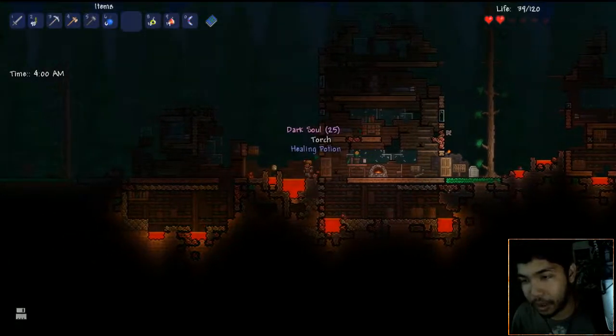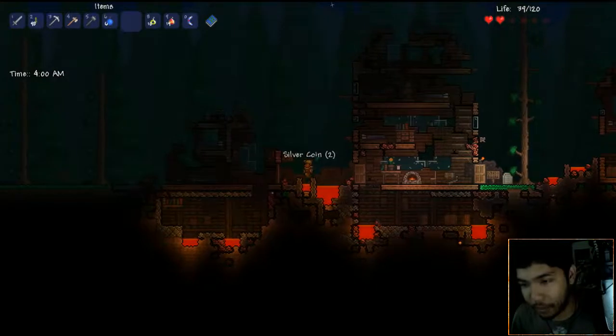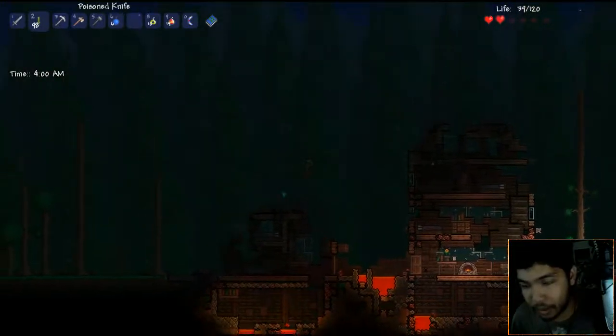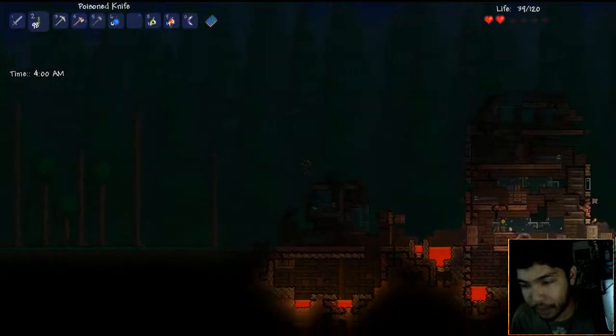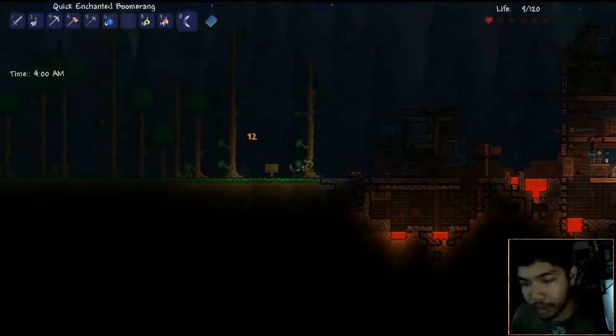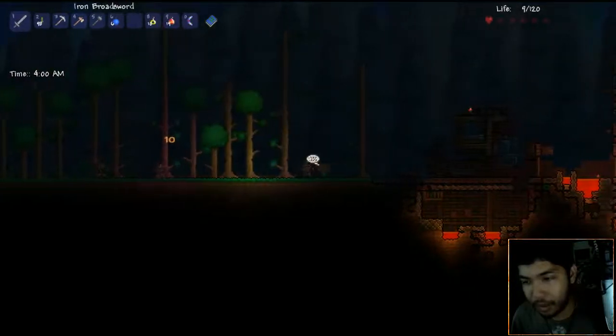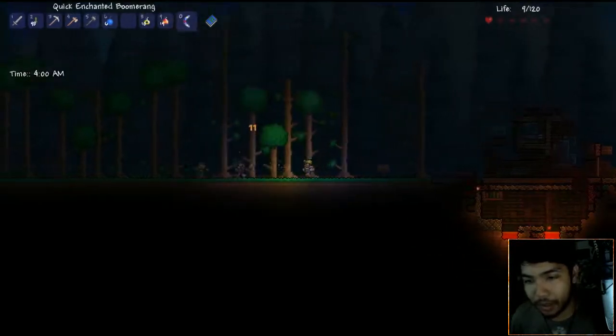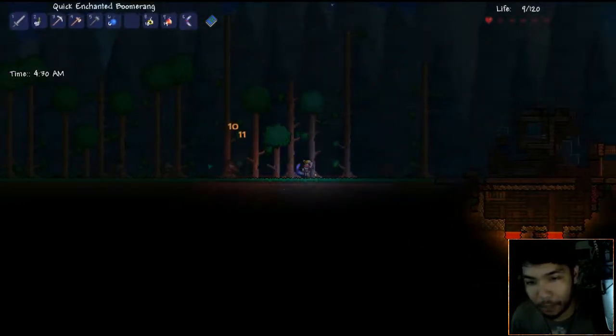I'm really low on health so let's be careful. There's a lot of meteor blocks here that will do damage to me. I'm not gonna use any shine potions. Let's travel - oh my god the meteor stuff. So where am I heading again? A village to the west - we're heading there, it's the only place I can go now.